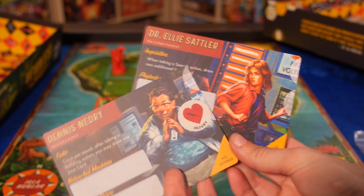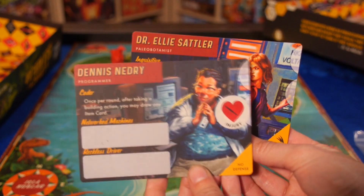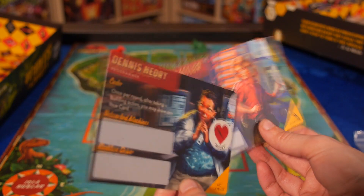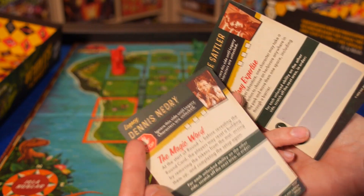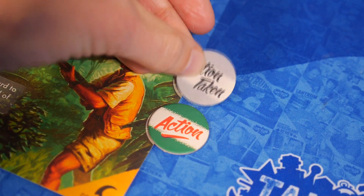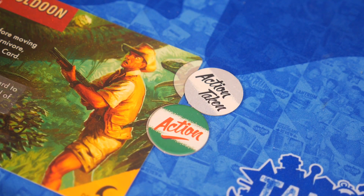In this game you take on the role of one of the characters, usually ones you've seen in the movies, and they each have their own special abilities. You also take turns using action tokens, which are distributed evenly. If there's an uneven amount, those go into a pool and can be given to a player as needed to help complete missions.